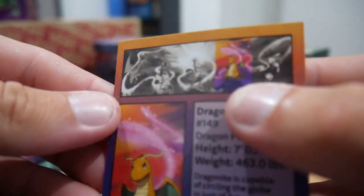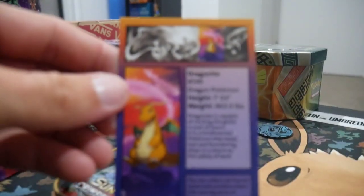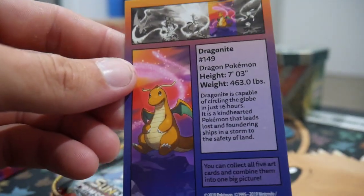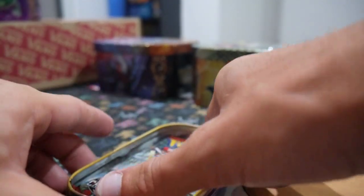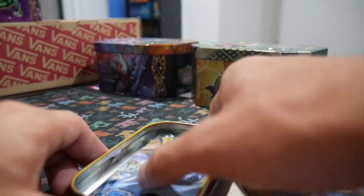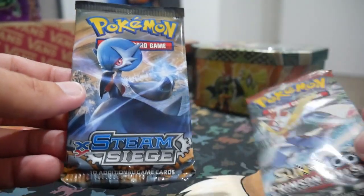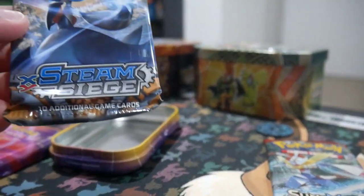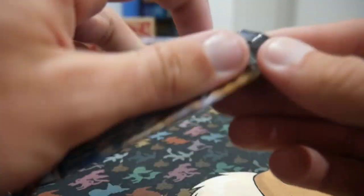So you get the Dragonite. There's obviously a Mewtwo, I don't even know what that is, Pikachu and Vulpix, Charizard, and a Mew one at the top. This is really hard to focus because I don't have a light here. We have a Crimson Invasion pack and a Steam Siege, which is very strange — I would not expect a Steam Siege, but who cares?